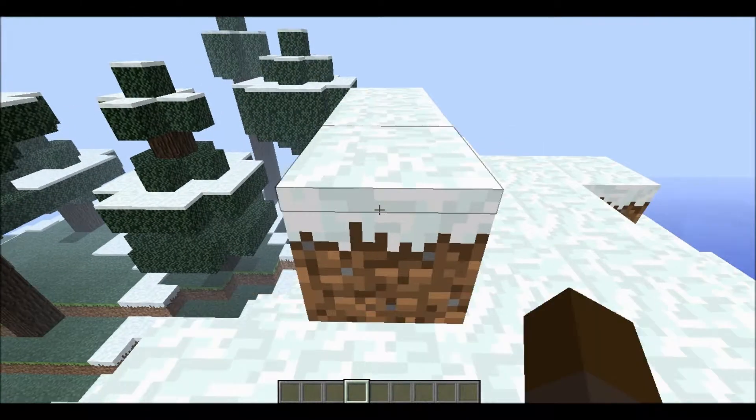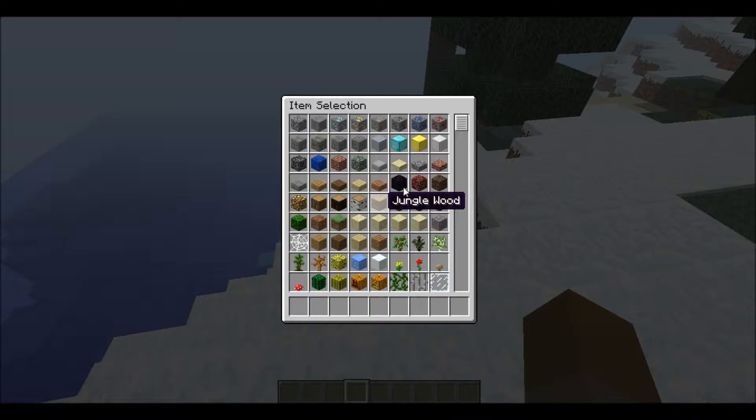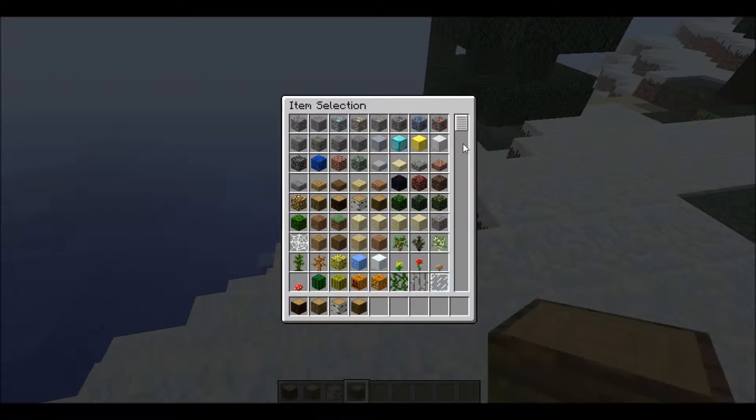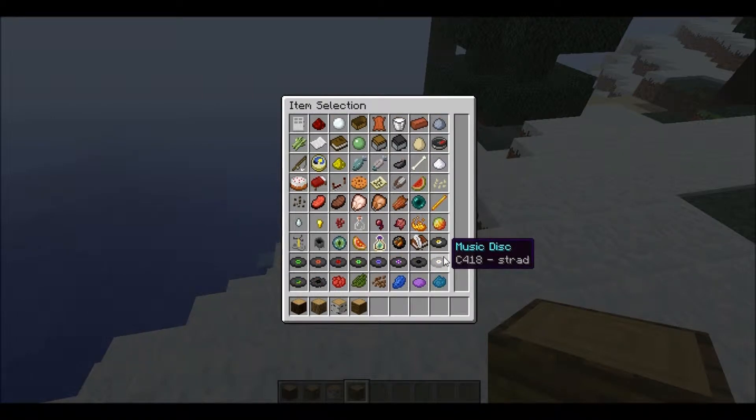There's also cocoa beans — I'm not sure if it's only on jungle, we'll just test it now. They've also been retextured, which is pretty cool, and you can take them down.